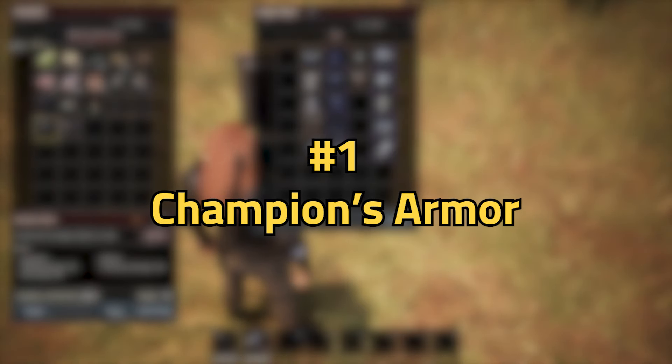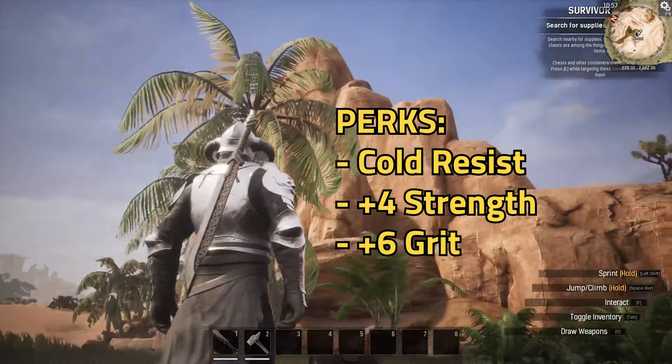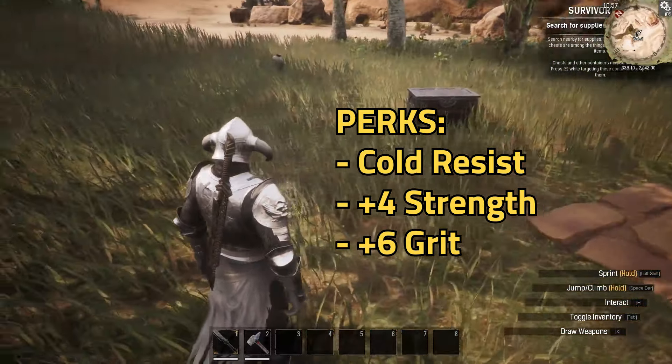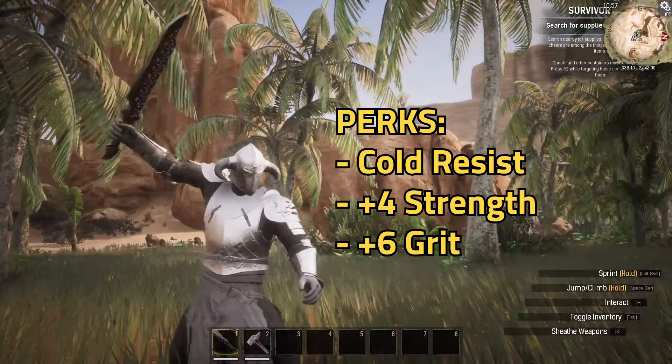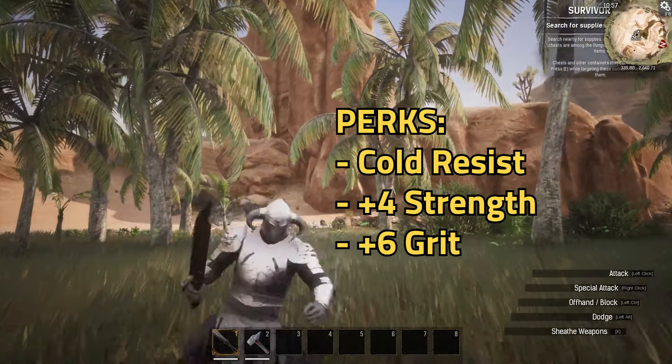Finally, number one, the Champion's armor. This was the obvious answer, as it is called the Champion's armor for a reason. It gives Cold Resist, four plus Strength, and plus six Grit. Overall, this is an absolutely stellar piece, and it looks just the coolest in my opinion.